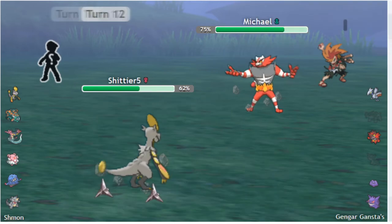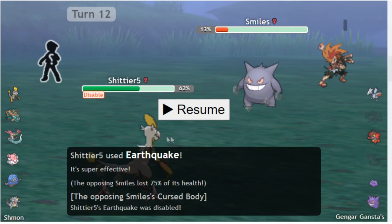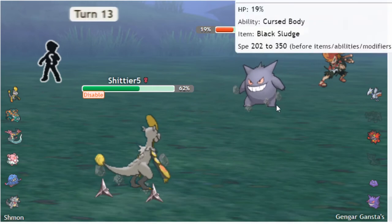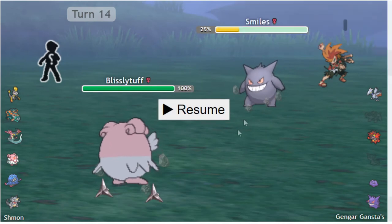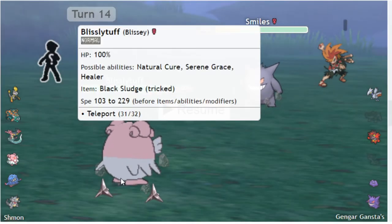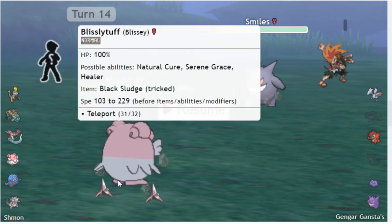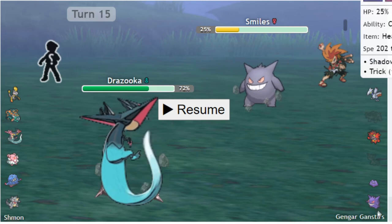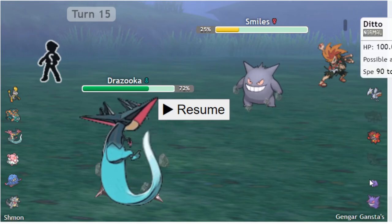He goes to Gengar. We Earthquake because it's still a fair play in case he stays - Crazy also told me to go for Earthquake. It's the right play, getting Gengar low. We switch to Blissey to wall the Gengar since we didn't want it to be a Trick Gengar. After we saw the Black Sludge we thought we could beat Gengar one-on-one with Blissey. But he does go for Trick - we didn't expect Trick with Black Sludge but it was a good play by him. We Teleport expecting him to switch, meaning Black Sludge is going to hurt us, which is annoying. We go to Dragapult which is pretty free here. We could go for a Ghost move and kill Gengar, but we opted to go for Substitute to deal with the Ditto.